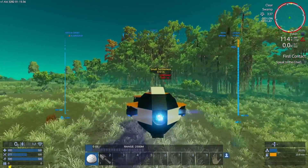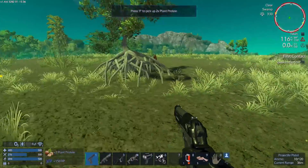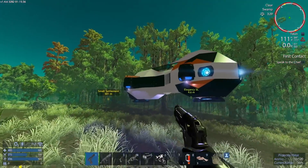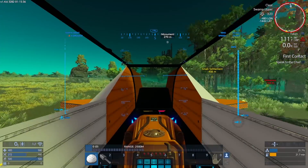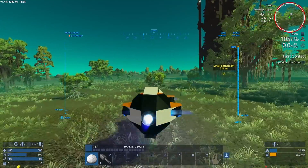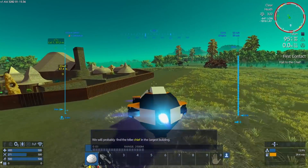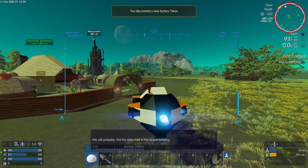There is a spider nest right there so we're just gonna ignore that — hopefully it doesn't cause any issues. My anxiety levels are already through the roof. Okay, got all that plant protein. Back in the ship — we're gonna give that spider nest a wide berth. The spiders can attack your ship; I don't think they can do much to it but it still bothers me. There's the settlement — and these are the Talon.